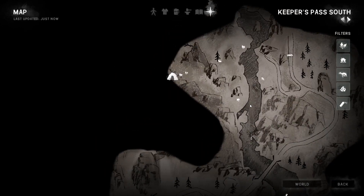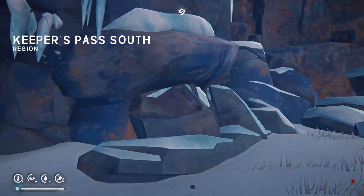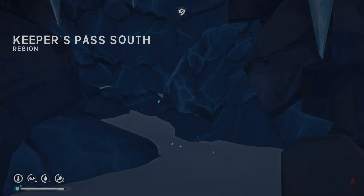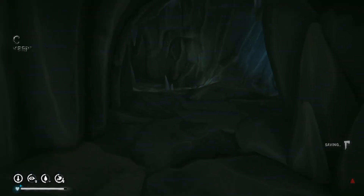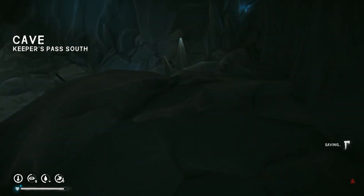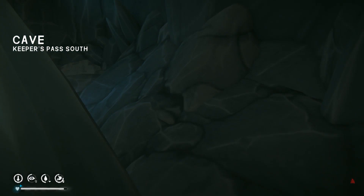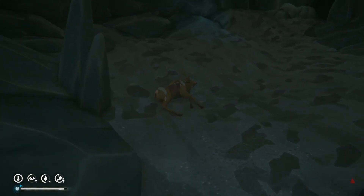It feels like a bigger map than what it is, but that's really all there is to it — not much. It's just kind of a windy way. It's a good little map, I like it. Here we go back in — Keeper's Pass North. There's usually a deer carcass down here. Last time I was through, there was, and somebody sitting here that didn't make it.